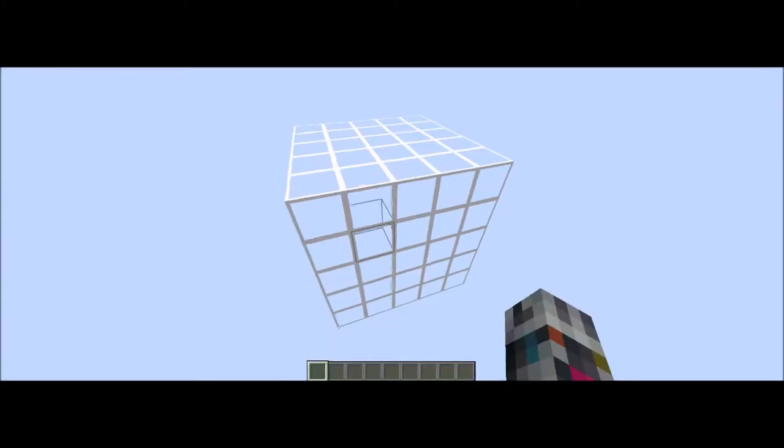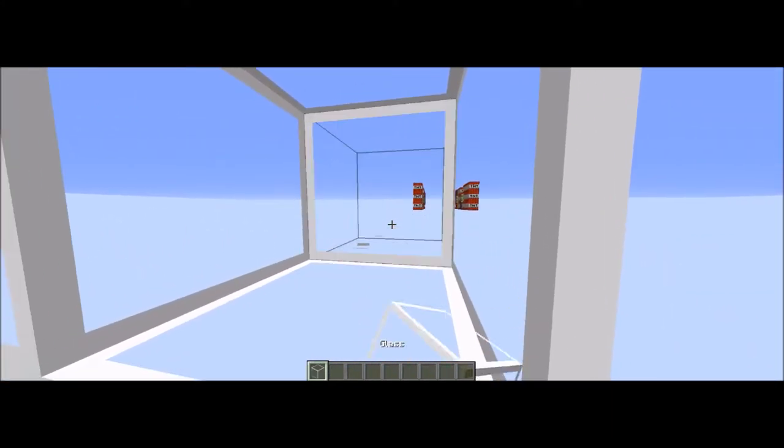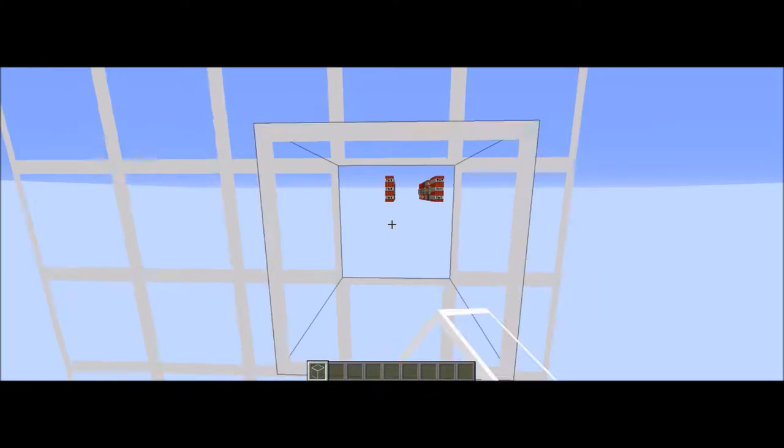So here we've got a 5x5 thingamajig of pure glass, you can just go right through, as you can see. Five blocks: 1, 2, 3, 4, 5.